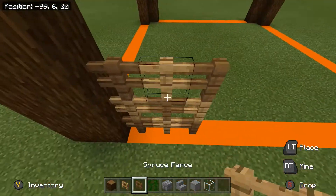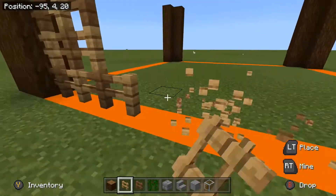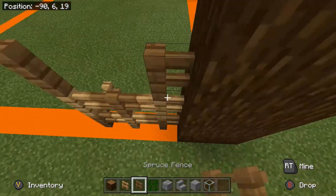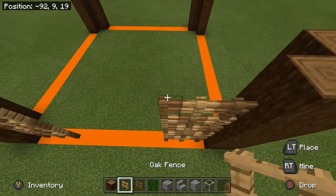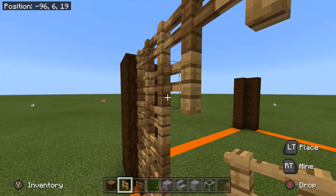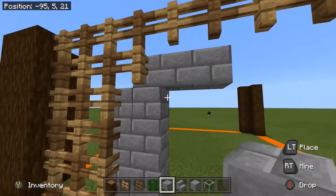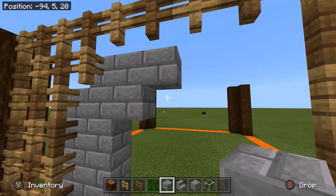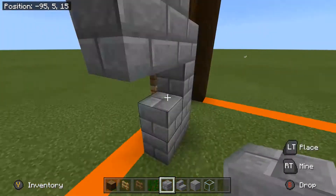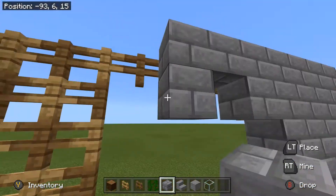Before you place the fences, do a complete brick wall — except for right there in the middle, just don't do that one spot. Doing the brick wall first makes it a whole lot easier. I'll switch to peaceful mode because of the slimes in the background. I had to keep looking back at my recording to figure out what to do, but all you have to do is put the brick behind the fence post right there.